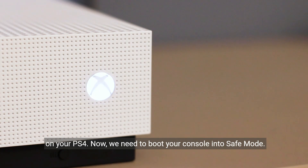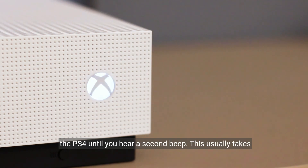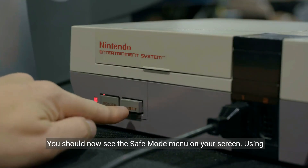Now, we need to boot your console into safe mode. To do this, press and hold the power button on the front of the PS4 until you hear a second beep. This usually takes around 7 seconds. Once you hear the second beep, release the power button. You should now see the safe mode menu on your screen.